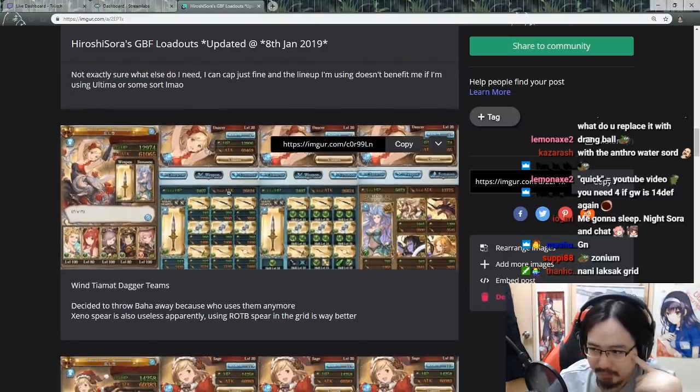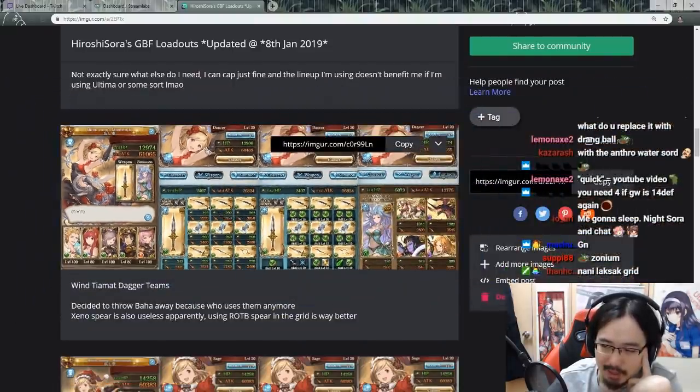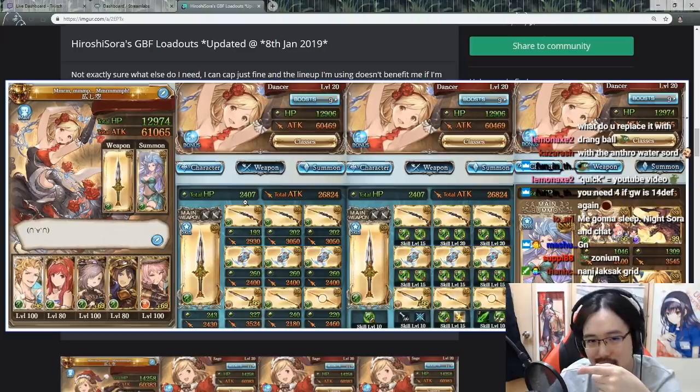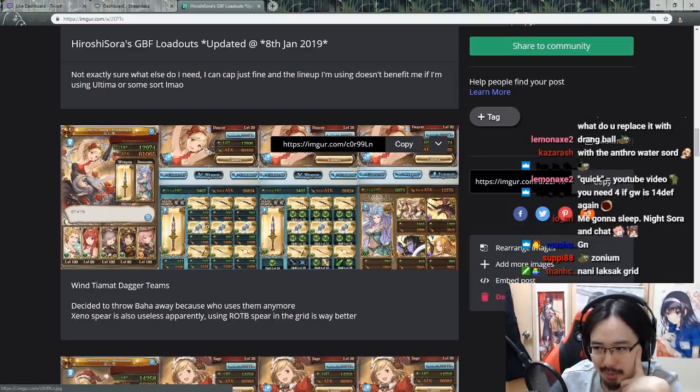Another short change was my Wind dagger class. I removed both Baha and Xeno weapons because I don't need Xeno weapons to actually do damage — I can cap just fine with three guns and three harps. I'm planning to make a third gun to five stars; I haven't done that yet. I'm on my way because I neglected Grimnir for a long time since I was farming Avatar and Metatron. Now that I'm done with those two, I'm going back to Grimnir. Baha weapons aren't really required anymore, so I replaced it with Rise of the Beast Spear for better cap.